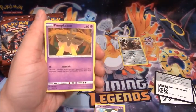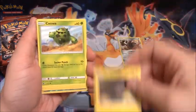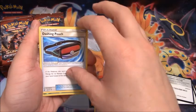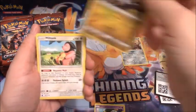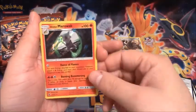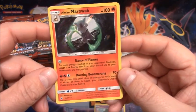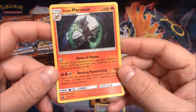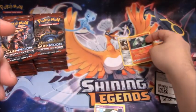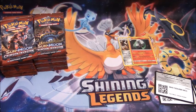Pack three: Pumpkaboo, Stufful, Alolan Geodude, Cacnea, Mystery Energy, Fire-type Energy, Dashing Pouch, Hakamo-O, Miltank, Reverse Holo of that Magikarp — awesome card. And whoa, I didn't know this was in the set: Alolan Marowak, a Fire-type Marowak. That is awesome. Very, very happy with that pull right there. Didn't pull that in the first two boxes; I didn't even know that was a card in the set. That is really cool looking.